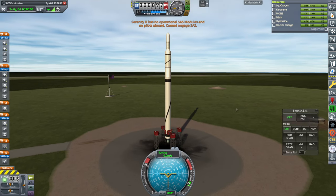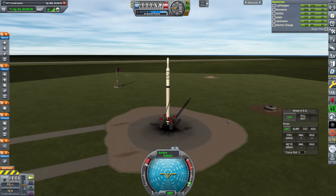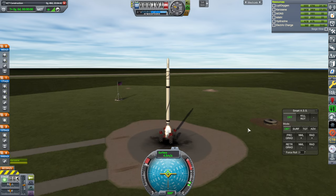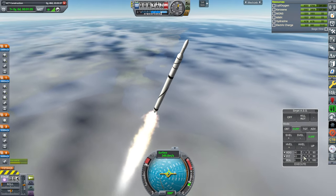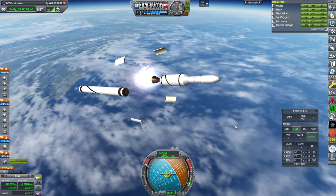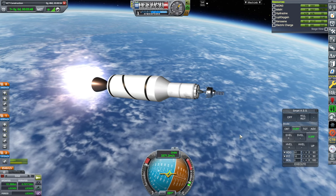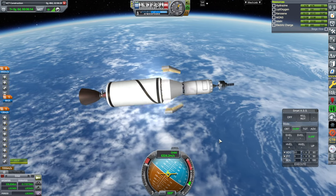Throttle up, SAS. This version doesn't have the payload adapter — that's fine, that's perfectly alright. No SAS, we'll just use smart ASS. Ignition and launch. We're past the speed of sound. Staging. Fairings up. Separation and ignition.